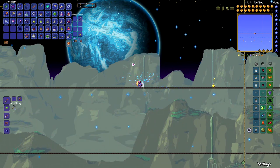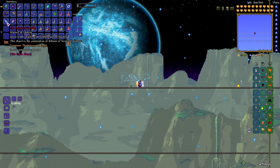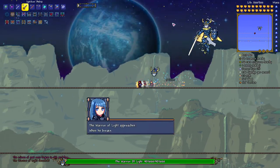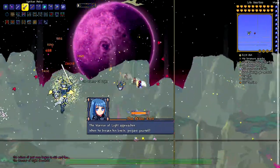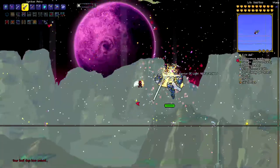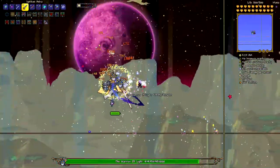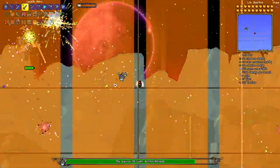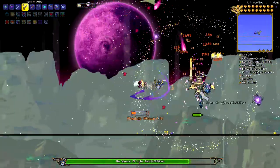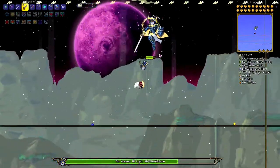Let's get buffed up — actually we're already buffed up. I could buy some flasks but forget it. Let us take on the Warrior of Light for the first time. I don't expect this to go well. 'This battle shall be our last.' I imagine it will. He likes to talk too. Am I hurting him? I don't feel like I'm hurting him. Oh no, apparently I'm hurting him bad!